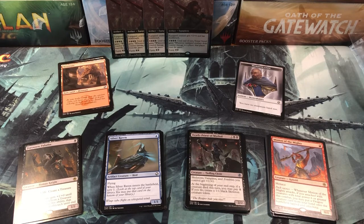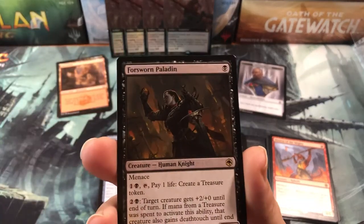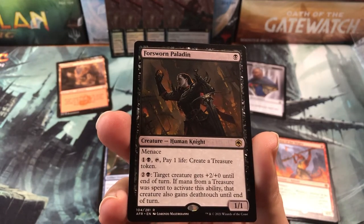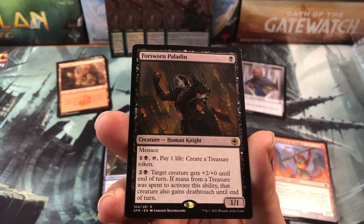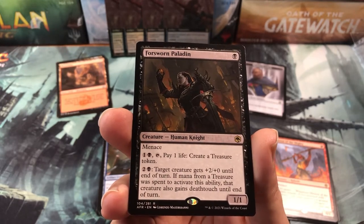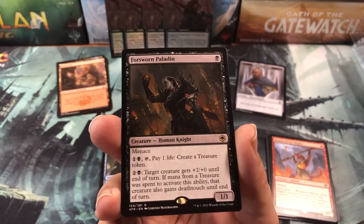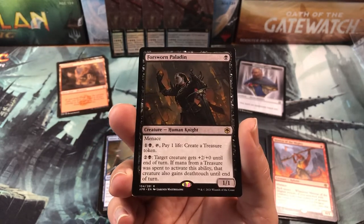I drafted a deck that I thought was really good and failed miserably. So let's go over what I got. First pack I got the Oath Swarm Paladin, which is a pretty decent menace one-drop, 1/1. You can create treasures and pump up creatures, so it's pretty crazy — great little card. I knew I was kind of planning on going black-red anyway, so when I pulled this first pack I was like, 'Oh, definitely going black.' So I started pulling black and red cards in the first pack.